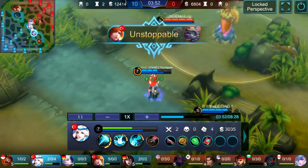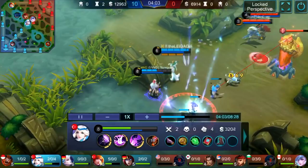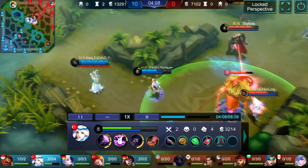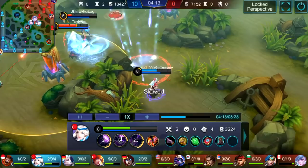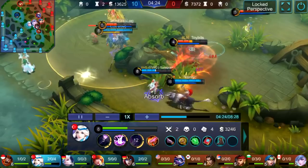He's level seven, almost level eight, while the enemy Maya is still level five. Kagura just keeps wave clearing because he doesn't want to waste any time. He uses the umbrella to clear the wave and poke. He uses his ultimate on Maya, almost gets a one-shot — he missed the umbrella but tried again. Freya arrives so Kagura wants to get out. The slows are very good — Stigma cannot escape. The positioning is really impressive.